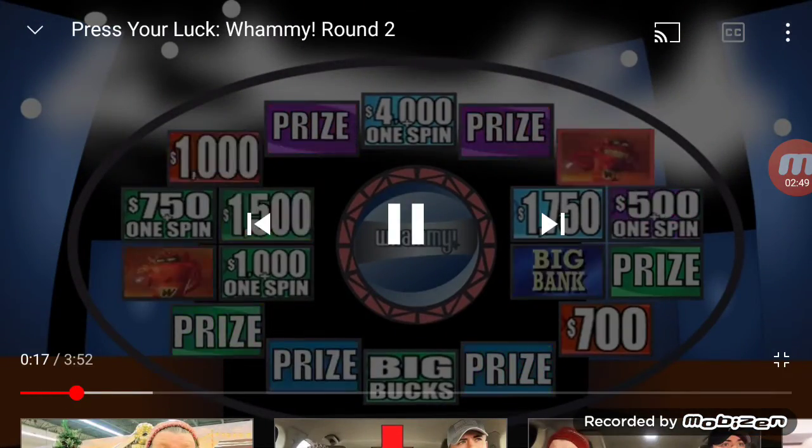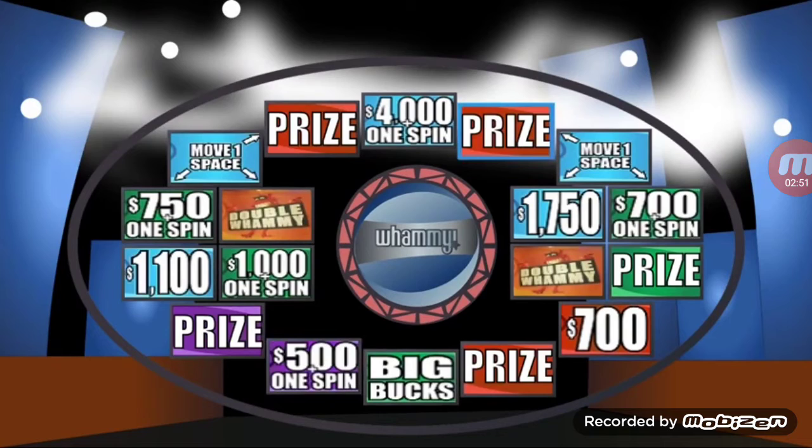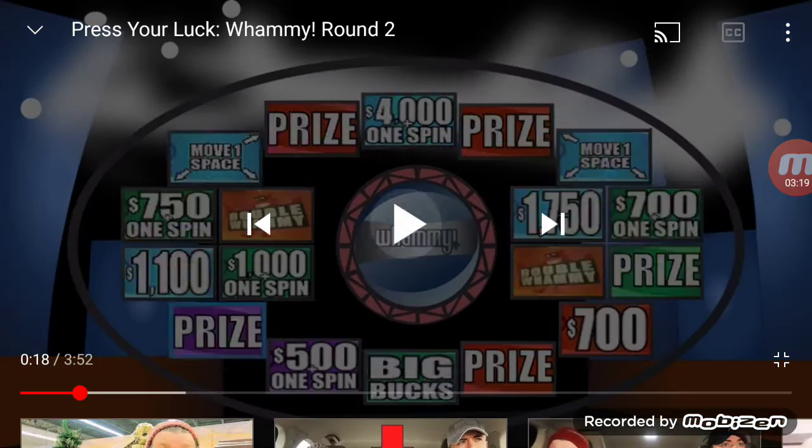This time we get five spins. Stop! Stop at a trip to space camp, worth $5,596. That takes us to $10,993.